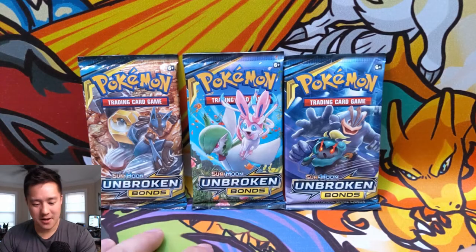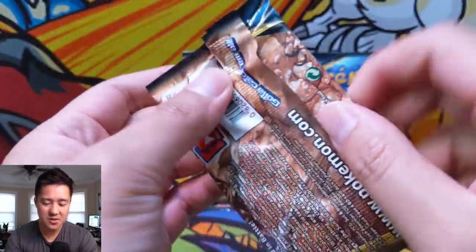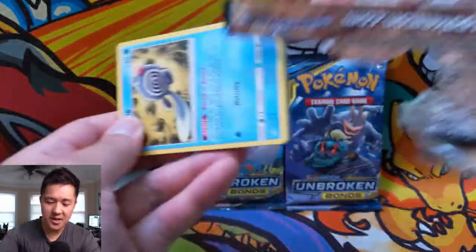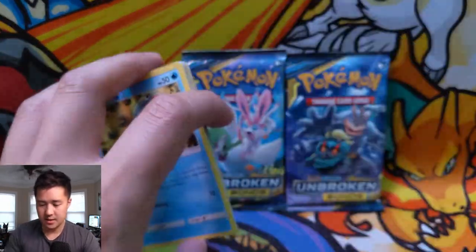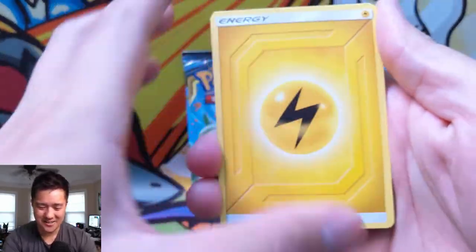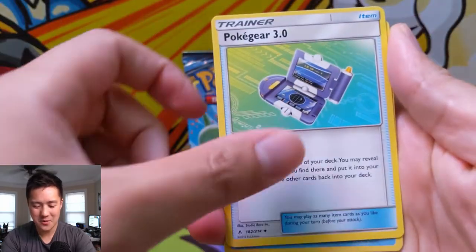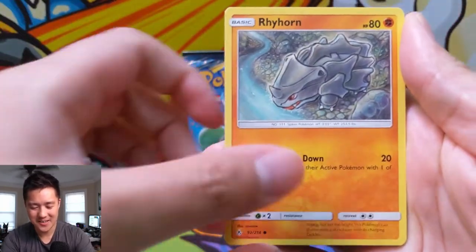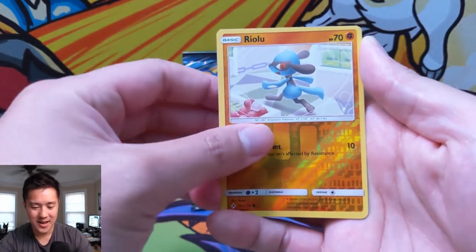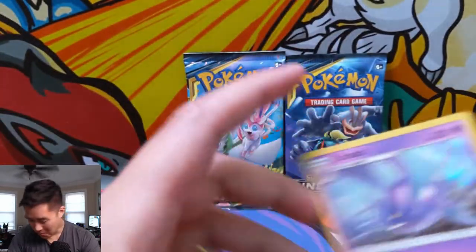We have three different pack arts — we have a Lucario Melmetal, and we'll probably start with that one. Best of luck to all the people involved in the tournament. For our first pack, we only get three shots at this. We got a Tyrogue, Janine, Pokegear 3.0, Poliwag, Rhyhorn, Growlithe, Cubone, Riolu, another Riolu — so that is not a rare. And then we did get a hollow — a hollow Crobat! Very nice. That is four points in the bag.